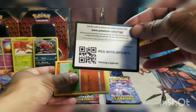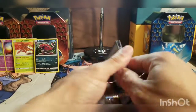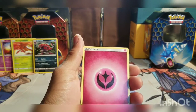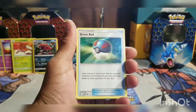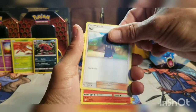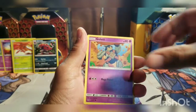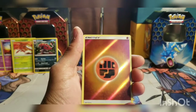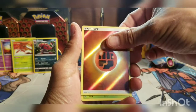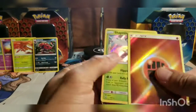Got a code and a good old four-piece pack with a Fairy Energy. Let's see: Electrode, Great Ball, Howl, Litten, Purloin, Zorua, Golett, Larvesta, and a foil Fighting Energy.